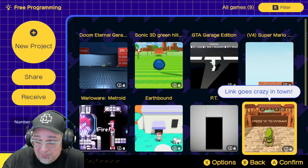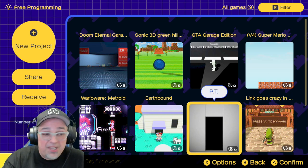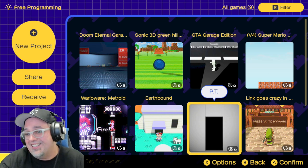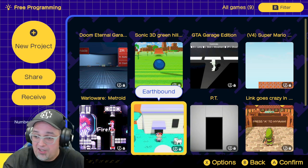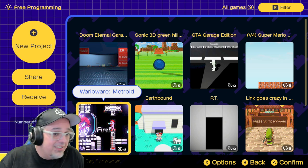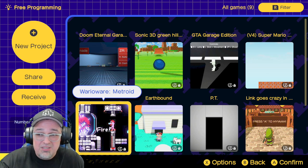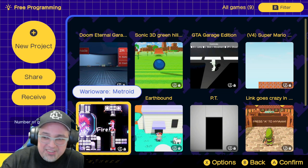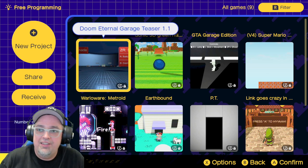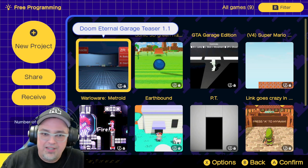Super Mario Bros 1.1, Link Goes Crazy in Town — just the thumbnail, I was intrigued by that. PT — you always gotta have a PT remake on these game builder type tools. Earthbound — saw the thumbnail with the NES style, I got to check that one out. And then WarioWare Metroid — it just looked neat. I don't know how much is involved in any of these games, they could be short, could be long, works in progress more than likely. But let's go ahead and see what the updates are with Doom Eternal, Sonic, and Grand Theft Auto.